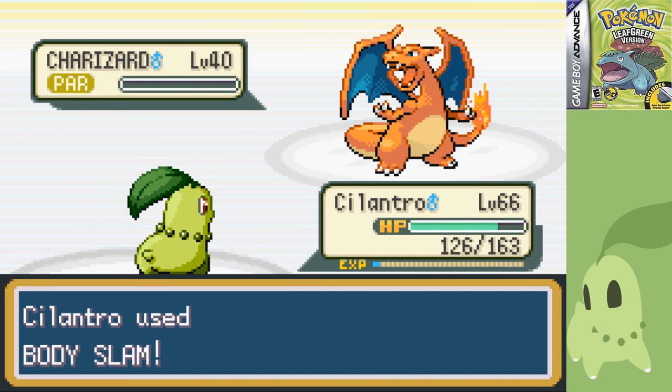I grab Lapras as my HM Slave and move on to Giovanni at Silph Co. He's really not that big of a deal since a Ground-type user can't combat a Grass-type very well. Nidorino gets Body Slammed into the red while using a pitiful Poison Sting, and I finish him with Razor Leaf. I use Synthesis to deal with the poison, then go Solar Beam on Nidoqueen as it wastes Tail Whip, getting off massive damage. I nail a Body Slam for the paralysis and finish it off. Kangaskhan uses Rage — terrible choice — so I take it down with a Body Slam and two Razor Leafs, leaving just Rhyhorn, which says goodbye to a single Razor Leaf. I leave without grabbing the Master Ball because I just don't care enough to talk to the old guy.